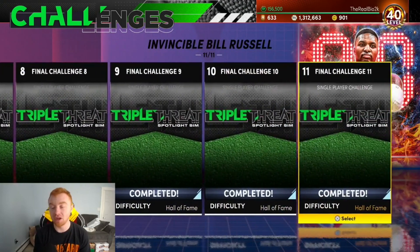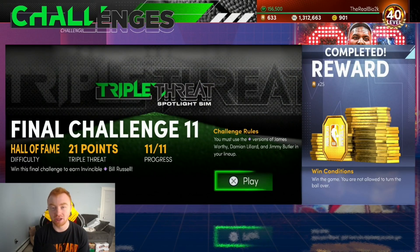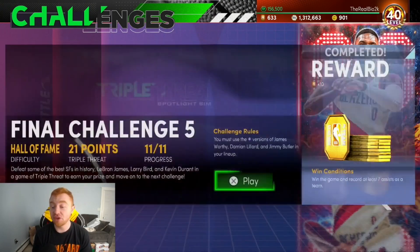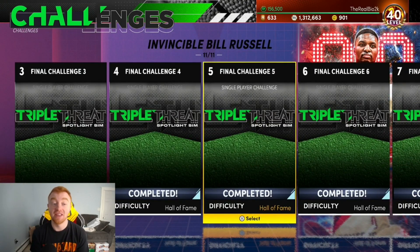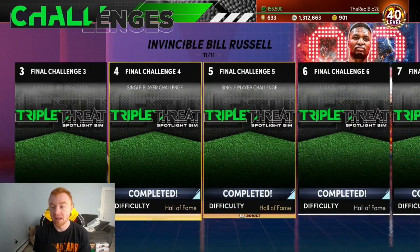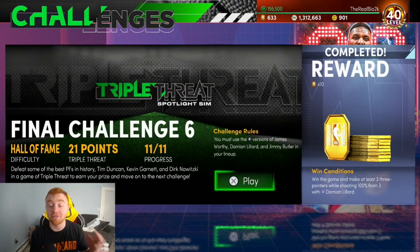Challenge number four is win a game without turning the ball over, or turning it over only once. The final one you just can't turn it over at all — it's actually a lot easier than you think. Just literally don't pass the ball. Call a screen, shoot threes, and you'll win those games no problem. The seven assists challenge pairs with the double-double one, and I'm going to show you both since I actually did the double-double with assists.